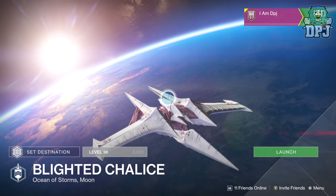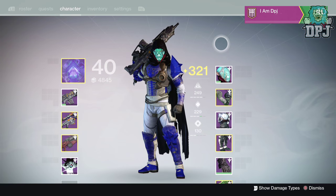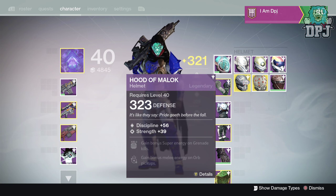Mine dropped completing the easy version of the strike selected via the Moon, so you can grind it this way if you're desperate for it. It is a legendary Hunter helmet and it looks absolutely incredible. Mine dropped at 323 defense, which isn't as high as I'd like, but it will definitely do for now.